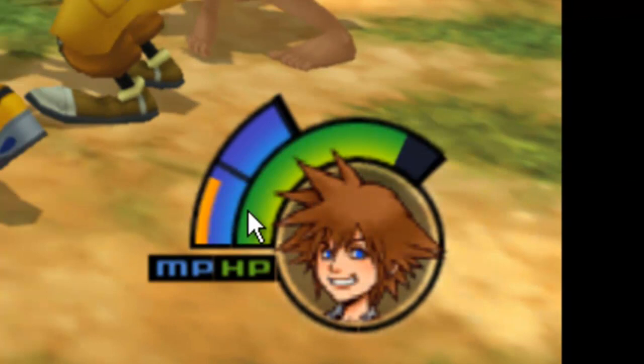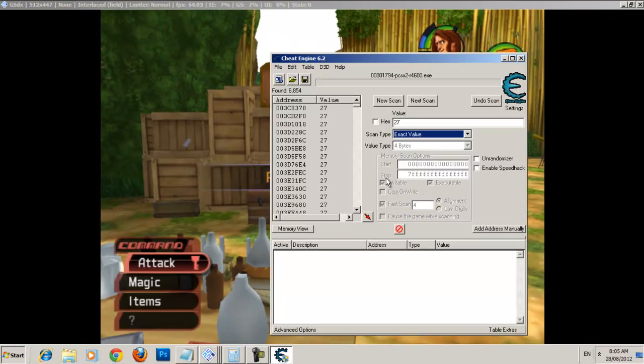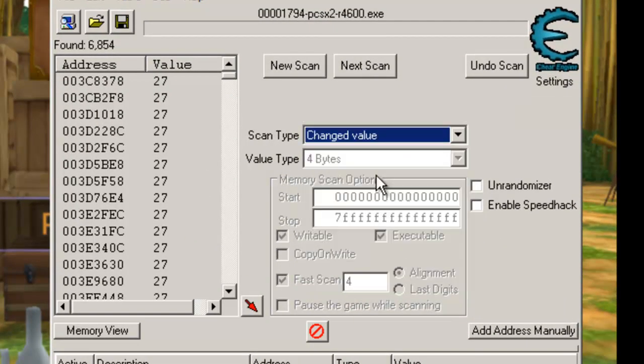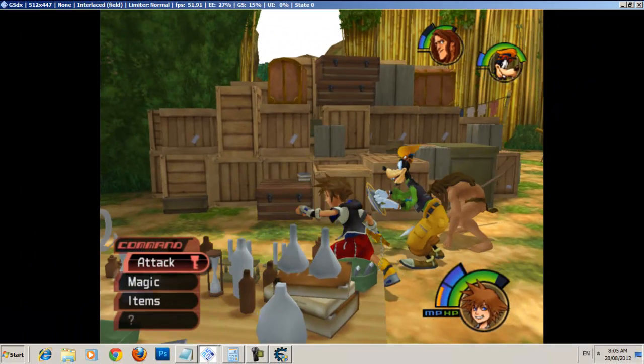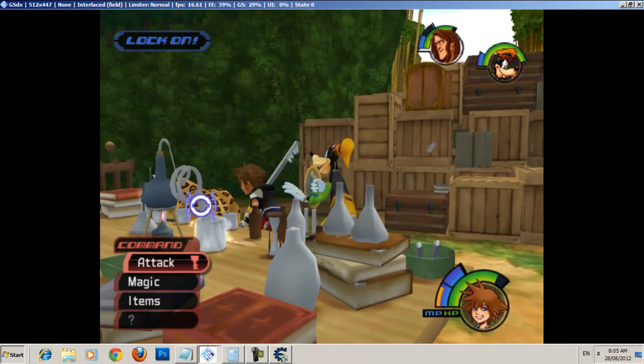Okay, now my HP has decreased some, but I don't know the exact value right now. So I'm going to do a 'changed value' next scan in order to make it more specific. I'm going to let him attack me one more time, and then I'm going to use a health potion.